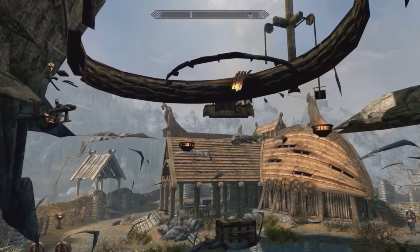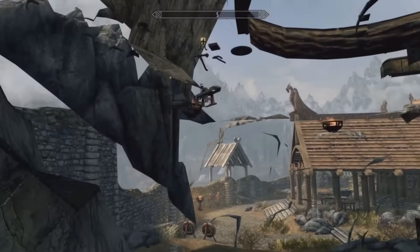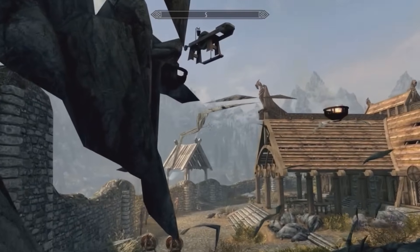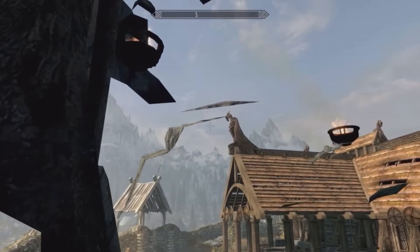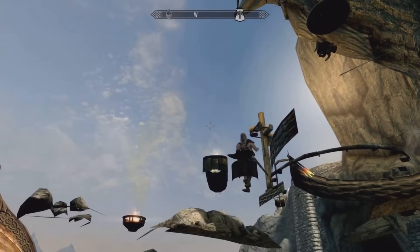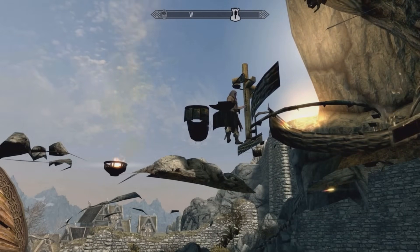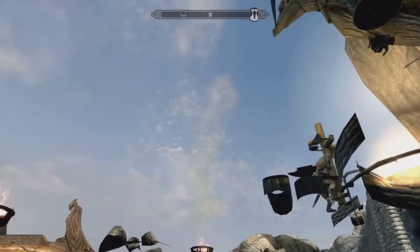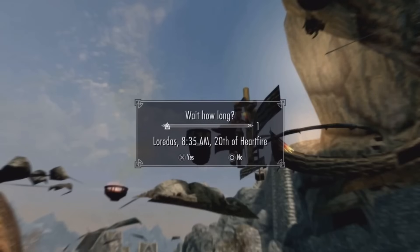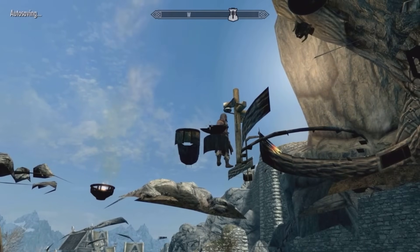What this chest actually contains is the blacksmith's inventory, so you can take anything out of the chest and it doesn't actually count as stealing. So you want to make your way below the grindstone over here, because this is how we're going to be able to actually speak to the blacksmith from under the map. You can actually just wait an hour as long as he is actually working in the forge.